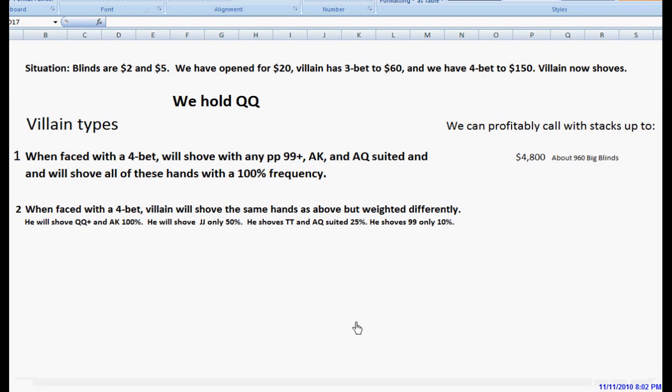Our second villain type is a little bit tighter. He shoves pocket queens or better and ace king at 100% frequency when he gets them, but if he has pocket jacks he'll only shove those about half the time. If he has pocket tens or ace queen suited he shoves those only about 25% of the time, and he shoves pocket nines only 10% of the time. Let's see how we do against this villain with our pocket queens.